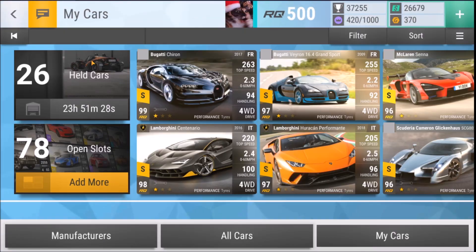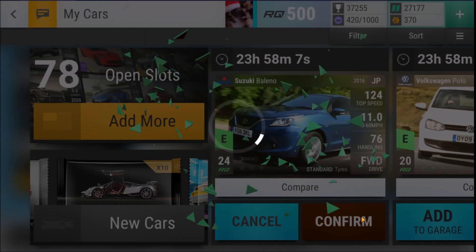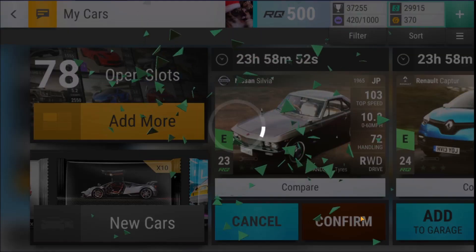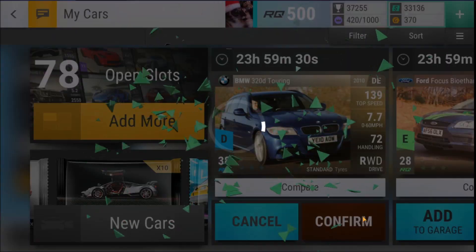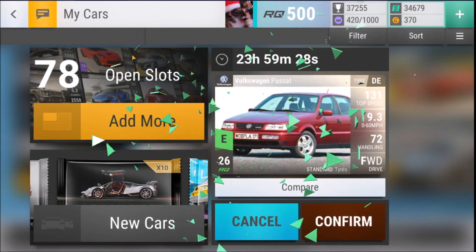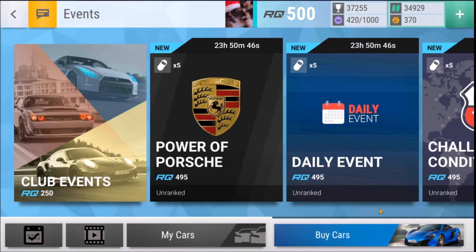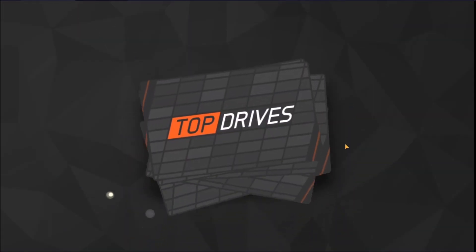So now let's sell some rares here and some uncommons so that we can get enough cash to open our last one. Let's sell all of these here. There we go. And now let's open the last ceramic - let's see if we can get a third ultra, that would be amazing.